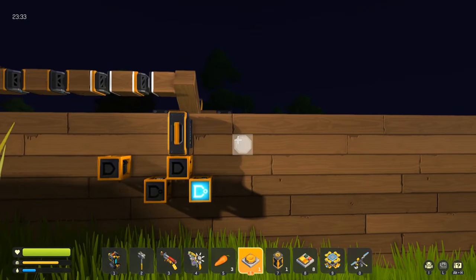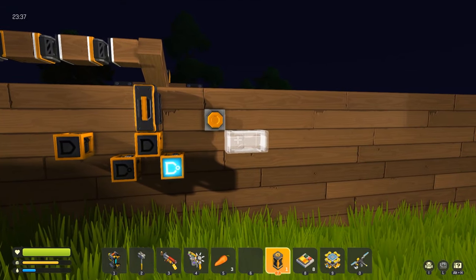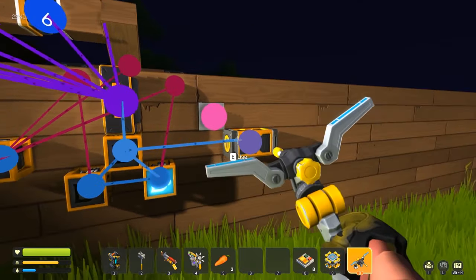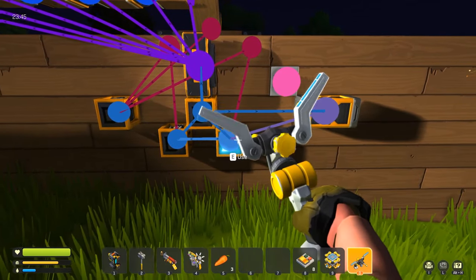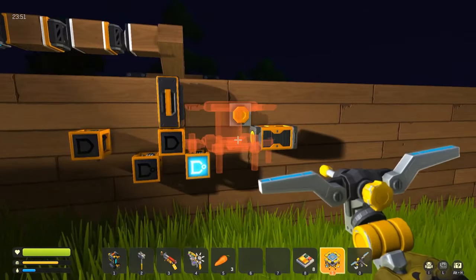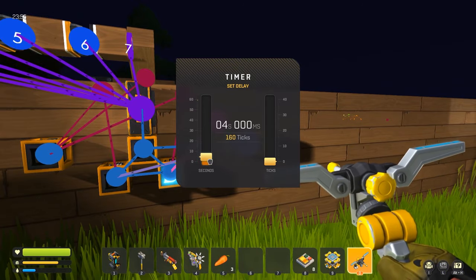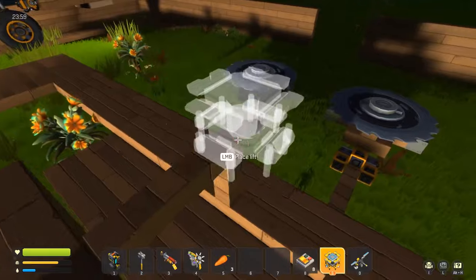I have one button where I connect this button to this right here - this goes to that, and that goes to that, and this button turns on this right here. I've got five seconds - I'll show it off after the raid. Let's do this.